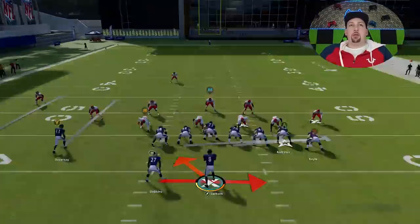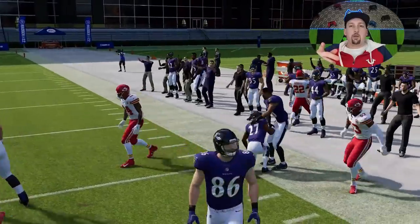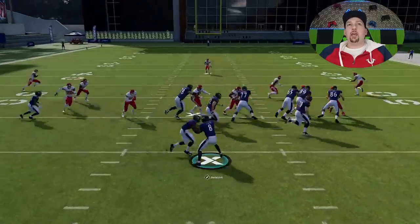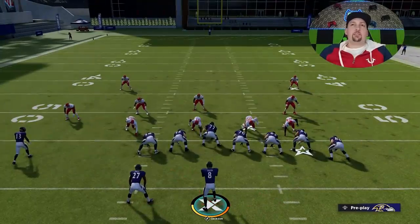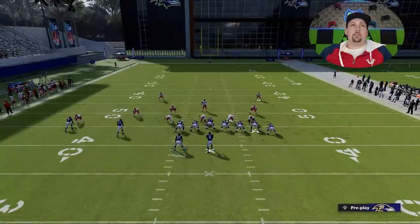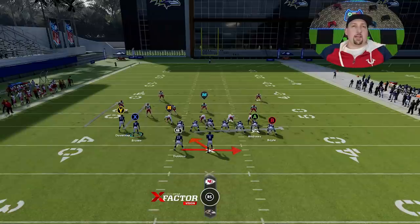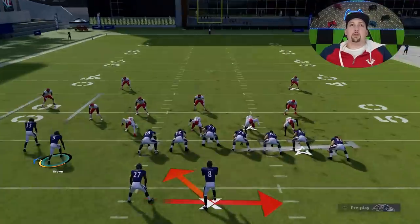This is the play I showed you guys last week — the power replay. All you have to do is hold the A button and these guards do a terrific job of kicking out. Nine times out of ten I'm holding A and handing to the running back. I can get outside basically every single time. But there's a caveat — you could also keep it with the quarterback. Always motion this receiver in — it's going to help with both run and pass plays.